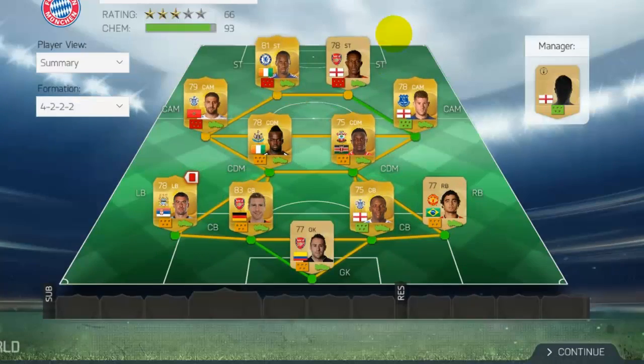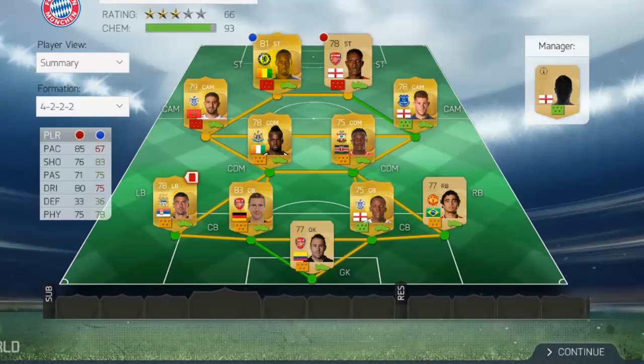Here we are at the two strikers — the goal scorers. The beast Drogba and the talented Weldak. Drogba has 67 pace which isn't great, but 83 shooting, 78 physical, and fantastic heading — he deserves his 3k price. Then Weldak has 85 pace, 76 shooting, 80 dribbling — he feels like the cheap option except for the preferred foot. He goes for 2.5k.